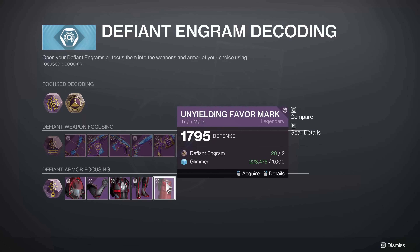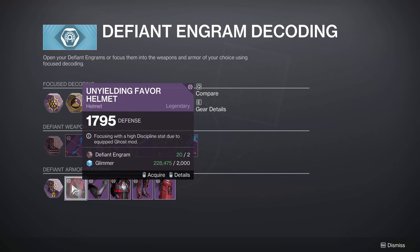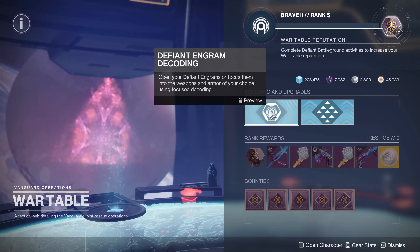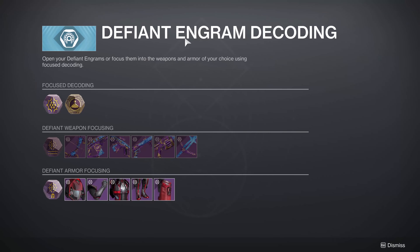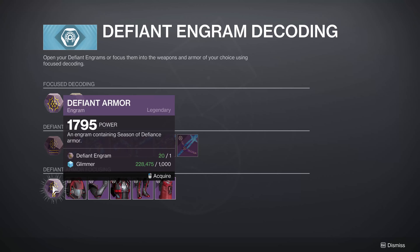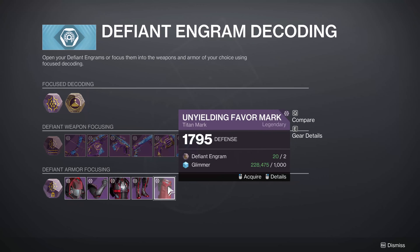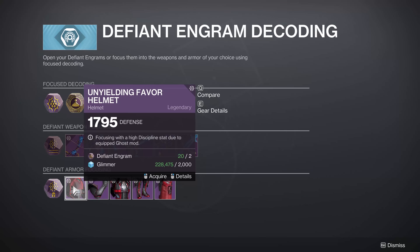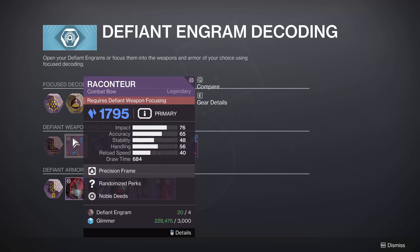I've unlocked Armor Focusing and I can choose Armor. I haven't done weapons yet — that's literally the next thing I was going to show you. When you have your Defiant Engram encoding, you can spend one engram which is going to give you a piece of armor or weapons — kind of a toss-up. One piece of armor is going to be one engram and a thousand glimmer. Glimmer cost? Not bad.